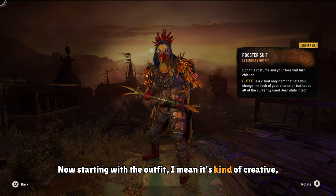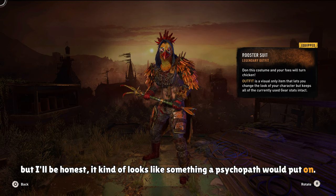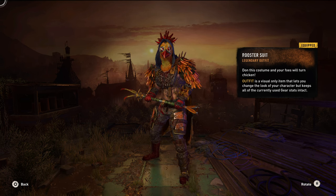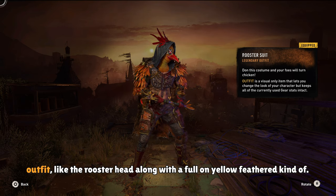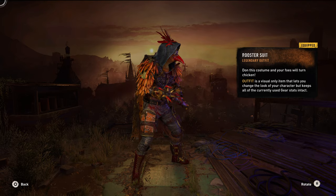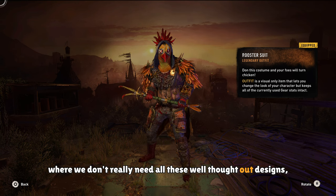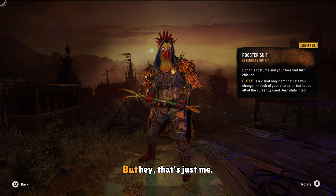Starting with the outfit — it's kind of creative, but I'll be honest, it kind of looks like something a psychopath would put on. Imagine seeing this in the zombie apocalypse; you would not think that person is sane. But it's not to say that it's ugly — it is well made, it's a nice little design. I would have preferred an actual chicken outfit, like the rooster head along with a full-on yellow feathered kind of outfit. Just something simple and funny to make the game a little more entertaining.